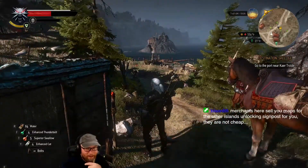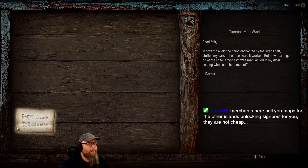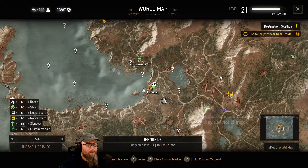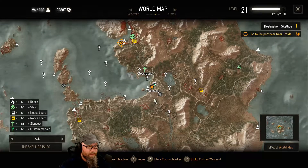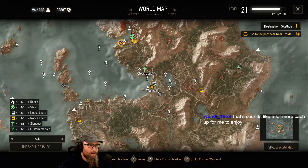Merchants here sell you maps for other islands, unlocking signposts for you — they're not cheap. Interesting. All right, we'll pick up some things to do here. Now we've got a bunch of undiscovered locations and a quest there. Oh, and this is not scaling up to my level — it's starting at level 14, where it was when it wanted me to go to Skellige. I see how this goes. We open things up, lots of stuff we can do — maybe for now we'll go ahead and stay on the main quest.